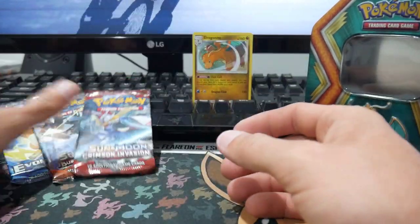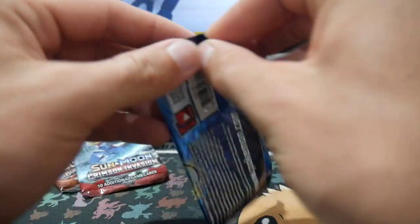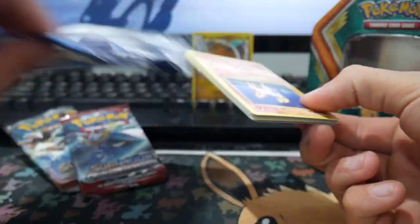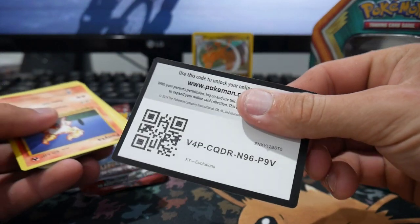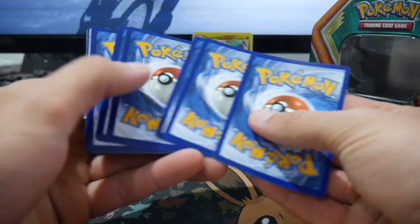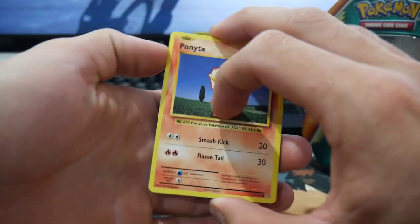So we have three packs to open. We're going to start off with — let's go Charizard hunting, hopefully we can get one. There we go, perfect — did that with ease. We'll slide it under there so I don't get to see, then it's three and then two, and let's have a look and see what we get.